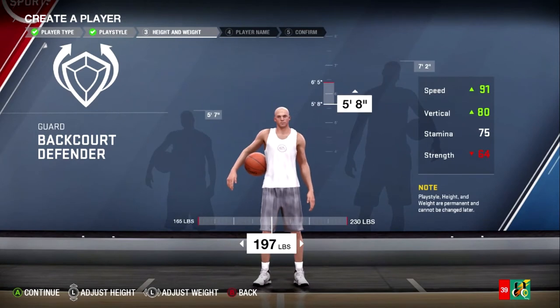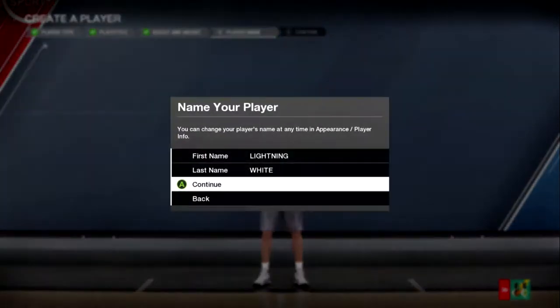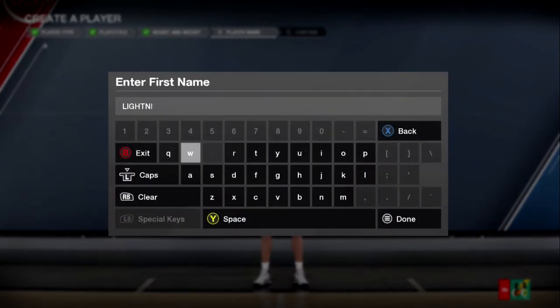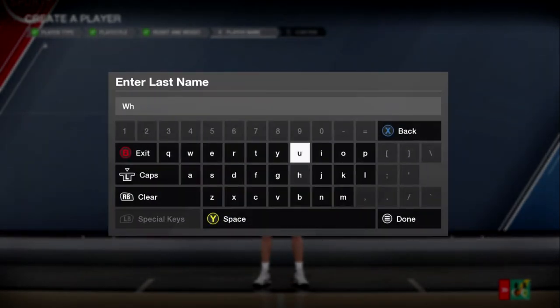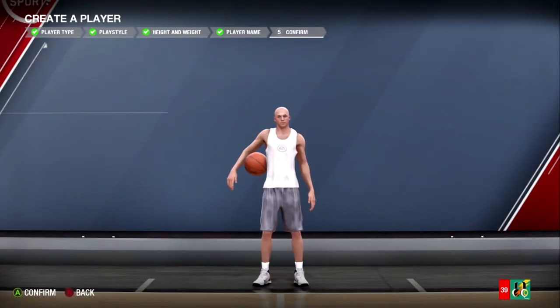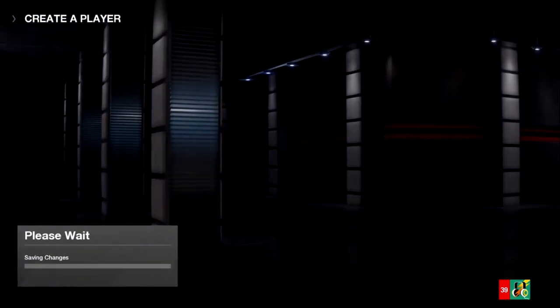I'm going to make another backcourt defender — basically the same build I just had: five-eight, the smallest weight I could get so that I'm super fast — and name him Lightning Light. Another thing you guys should look at: when you make your character, if you put your information in on the app for the game face, everything will turn out to be in caps, and that honestly looks kind of dumb in my opinion. So you can go back and change it on there.